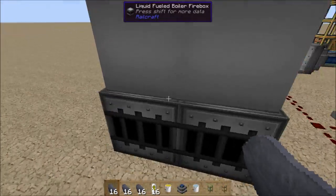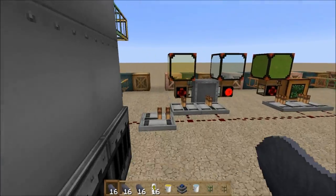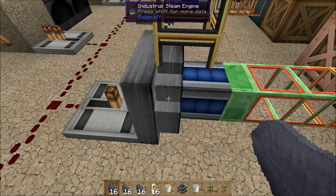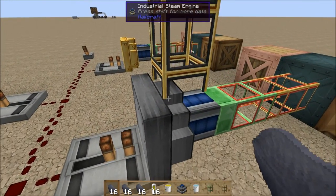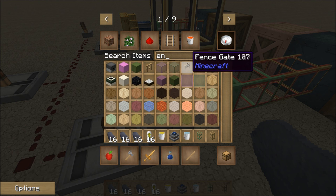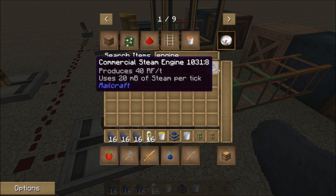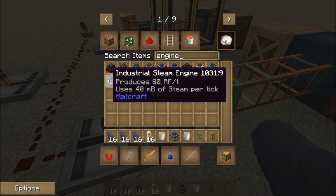Next up is the Railcraft steam boilers — but really what I'm testing is the industrial steam engine. This is the best out of the three tiers of steam engine. The hobbyist produces 20 RF a tick, the commercial produces 40, and the industrial produces 80.